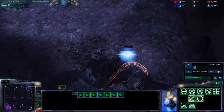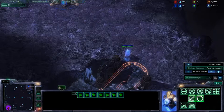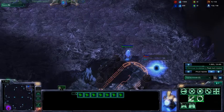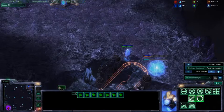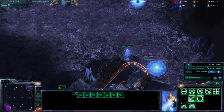So we're fast forwarding a bit just to show what's happening. I'm putting up my pylon there and then putting up my gateway. I'm going to show you what's the problem with this game. Basically, when you try to make this build, you make 2 probes, your pylon, 2 more probes, Chrono Boosted, then gateway — what's next?